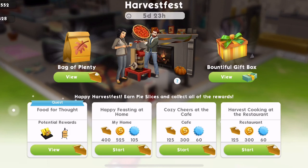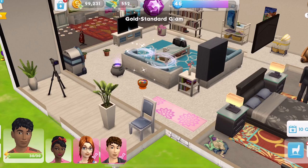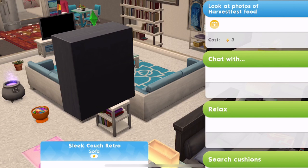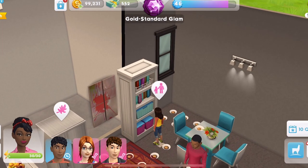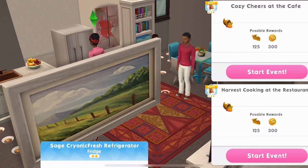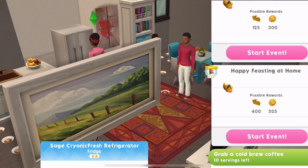So we've got the 29-part quest — the food for thought — and then we've got Happy Feasting at Home, Cozy Cheers at the Cafe, and Harvest Cooking at the Restaurant. They earn a lot of pies, so I'm going to start all of those as soon as I free up my Sims. All three of them are started by clicking on the fridge, so I'm going to start them now.